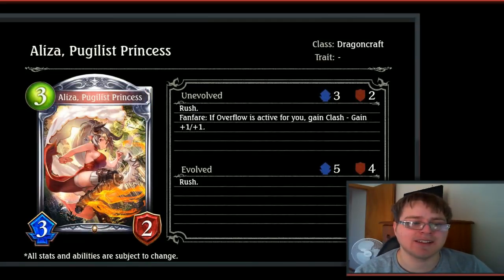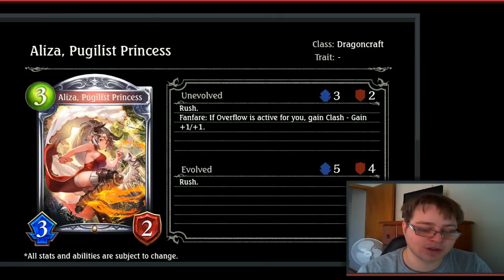Then we have Alzea, Puglist Princess — a 3-drop 3/2 Dragon follower. Rush. Fanfare: if overflow is active for you, gain Clash and gain +1/+1. This isn't a bad overflow card, especially with Rush. It means you can turn this into a 4/3, which isn't bad. Its generic stats aren't bad either, so for a silver card I think this is quite acceptable as a dragon card.